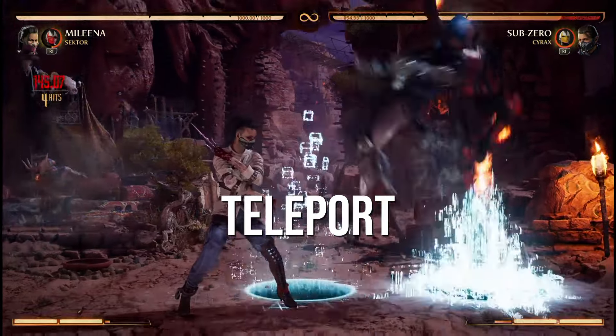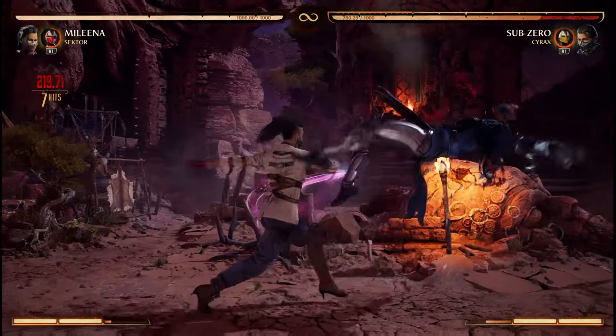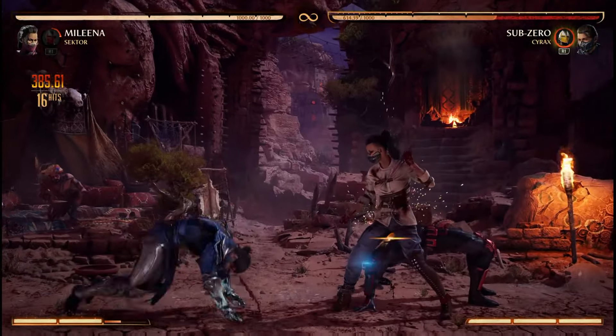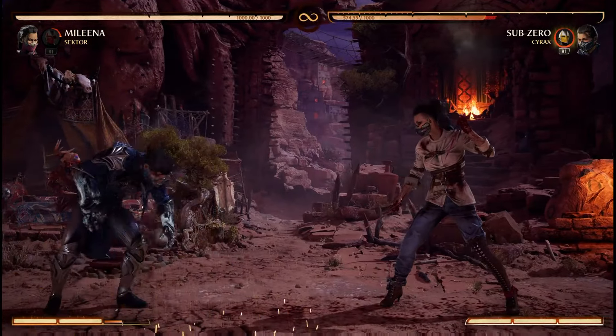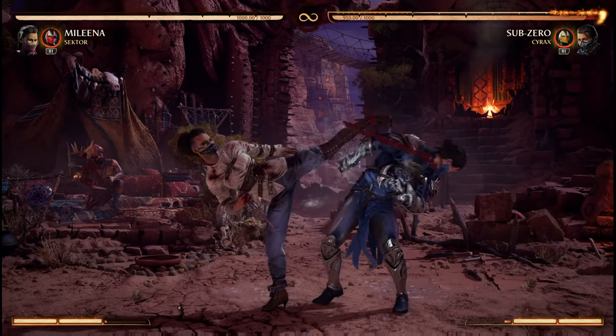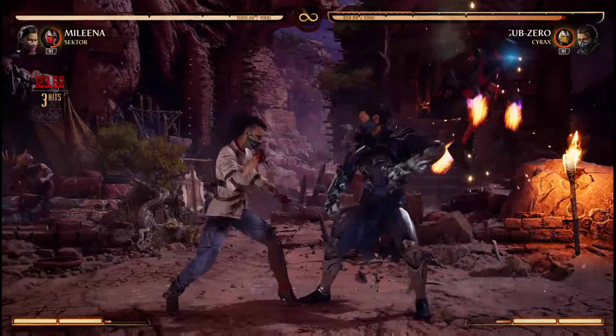Teleport has decent damage for a hit confirm since its gravity allows for a standing 4 into 1-2 before the ball roll, but I'll typically only use this to close out a round when I'm not conserving resources for missile. It follows the same combo rules as up teleport, so no cancelling from 4-3-4 and things like that.